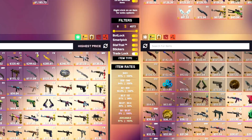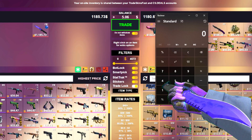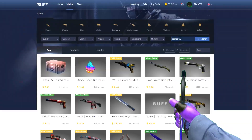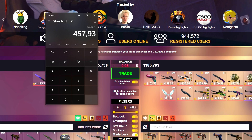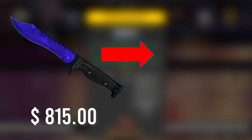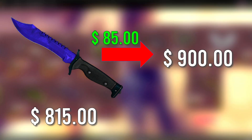Day 3 starts with some trading on trading sites. I was going through some trading sites and I realized that my Bowie Knife Sapphire has a really good price on a trading site. So we went to see what deals we could find and in the end traded our Bowie for all of these items. Our Bowie Knife Sapphire was worth around $815 and with the deals we could find, we got about $900 in items — that's around 10% overpay and a really good deal.